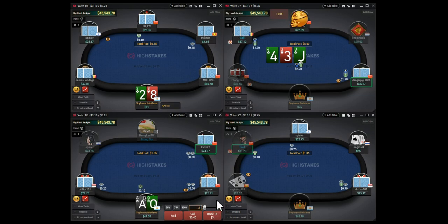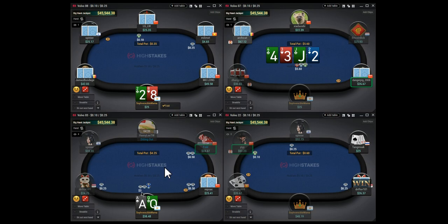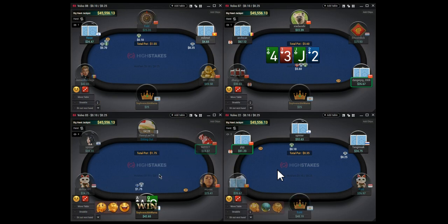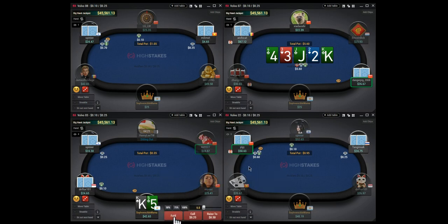With ace-queen, this is an easy squeeze. The sizing is okay but going bigger - like 3.50 - would also be fine, mainly because weaker players are gonna be calling with ace-jack, ace-ten, ace-four - all the hands that you dominate.